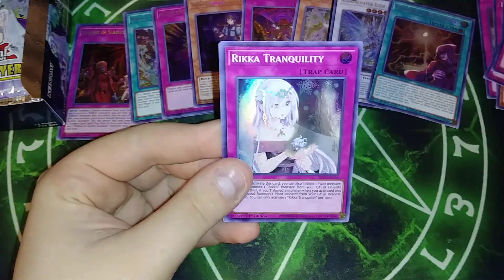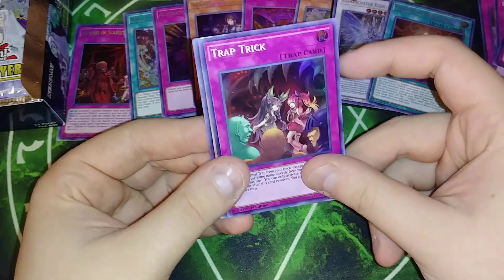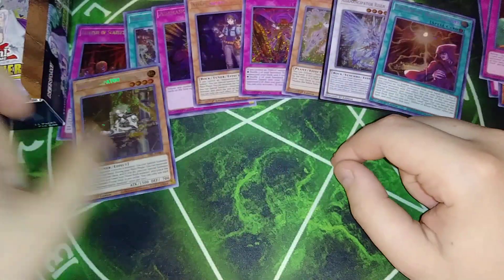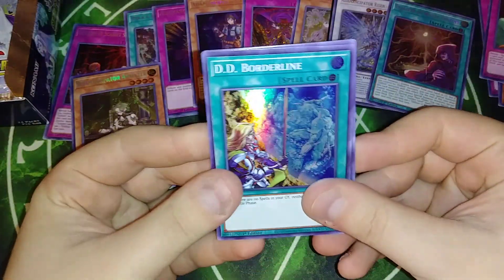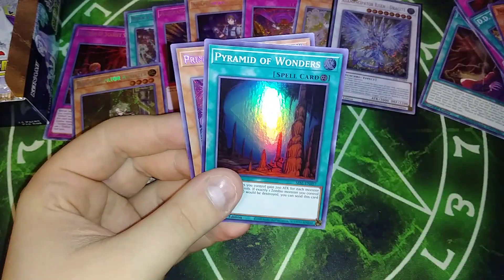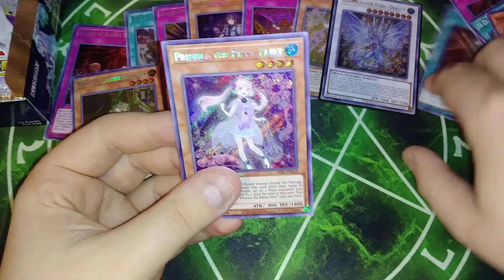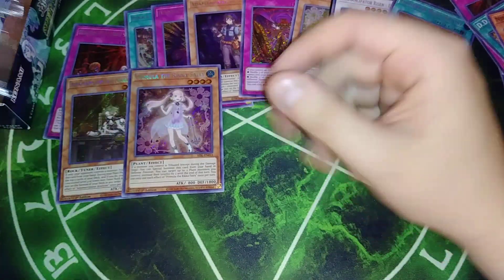Cherry Blossom, Sunflower, Rika Tranquility, Trap Trick, and Analyzer — come on, you're not the right one, but I still want it. DD Borderline, Ninetail Fox, Emancipator Sign, Pyramid of Wonder, and Rika Fairy. She seems to be not super hard to pull, like at all.